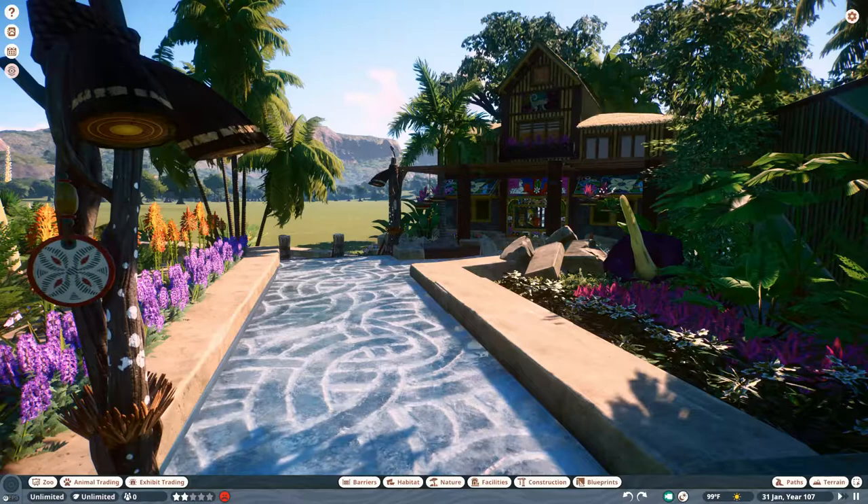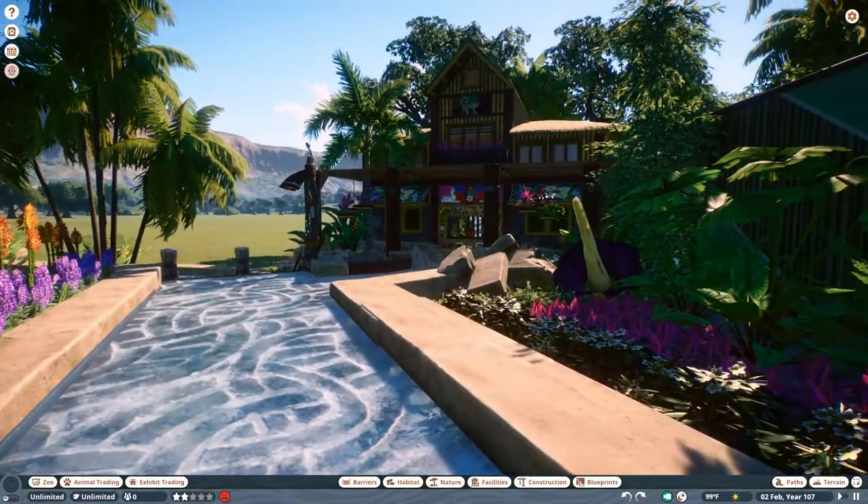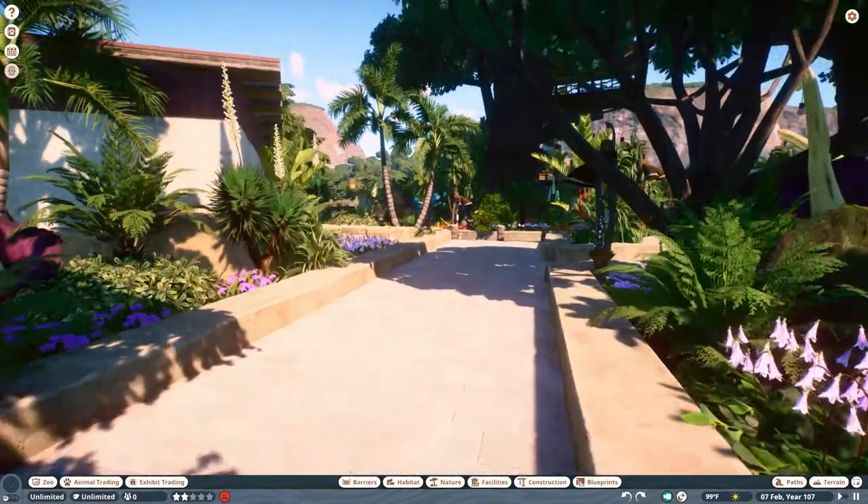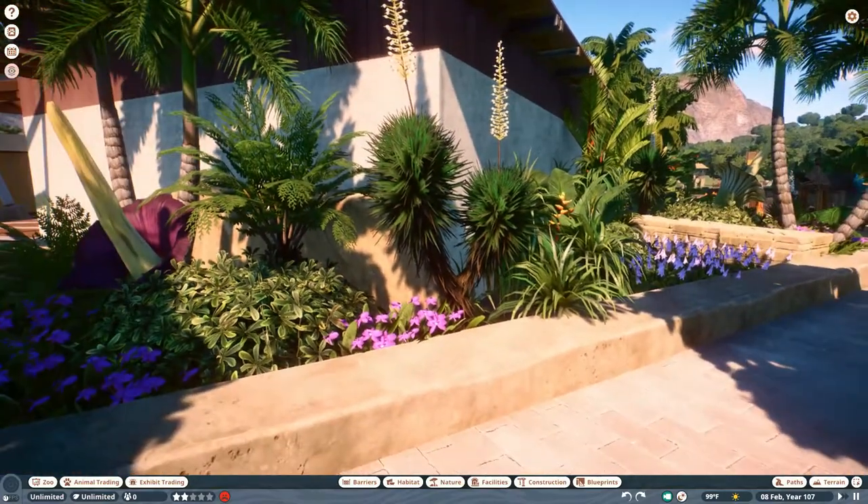Here's an information kiosk — or it can be a quick-serve restaurant, however you want to use it. It can really be used for anything, so I decided to throw that in as a little filler building just to fill in this gap before we move to a habitat that'll be over in this particular area to the left of it.